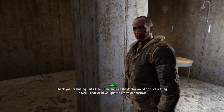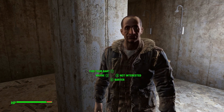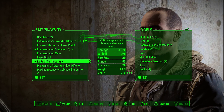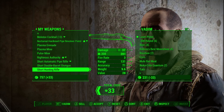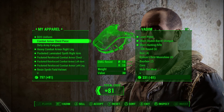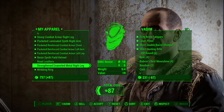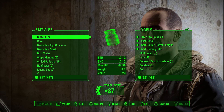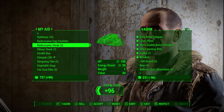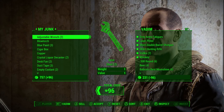Thank you for finding Earl's killer — can't believe the doctor would do such a thing. Well, at least we have liquid to drown our sorrows. Take a look at his barter stuff. What do we want to get rid of? Laser pistol — don't really have much use for that. We can get rid of some of this. I don't need dirty army fatigues. Whiskey and vodka — you like vodka, right? You're Russian, let's be racist about it. It's not really racist, it's ethnicity-ist. But whatever, good enough.